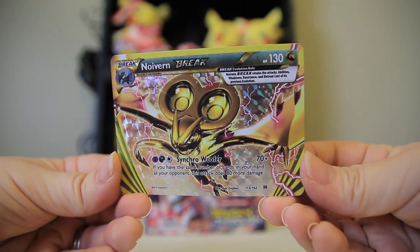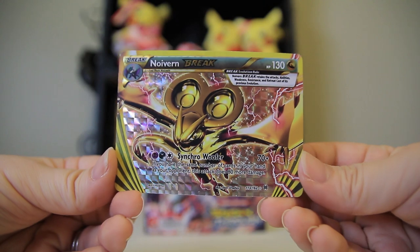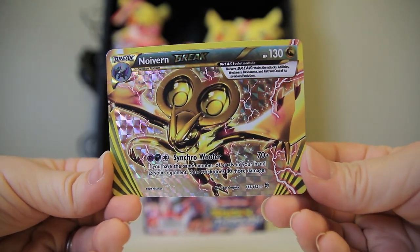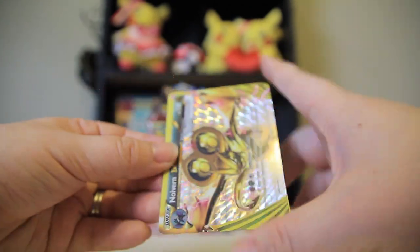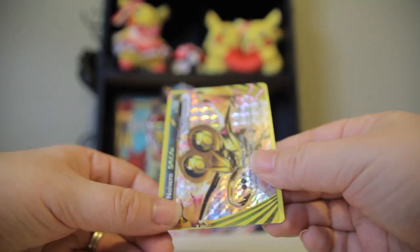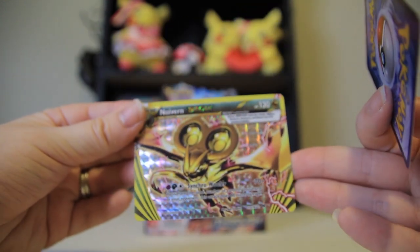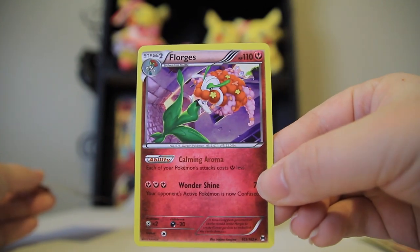The last time we've seen cards that were horizontal in general was like the Legend cards, where you'd stack them on top of each other. Oh my god, look at that. I was so confused — I was like, where's my reverse? Those are an interesting holo pattern too. It kind of reminds me of the Legendary Collection, sort of. Yeah. And Flourgis — whatever you want to call it — is the rare.